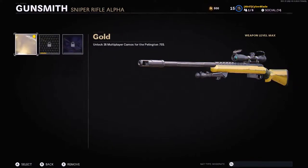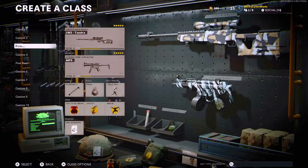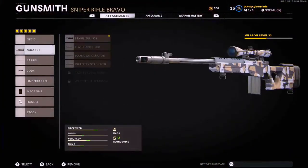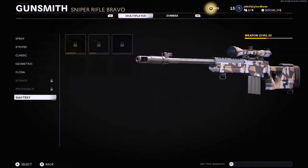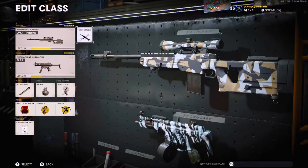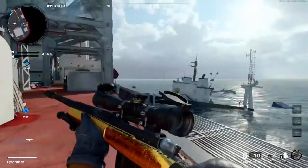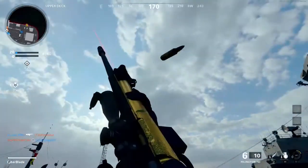So that's the only thing that doesn't look good to me. We're gonna be doing the LW3 Tundra — I've gotten it to level 33 already because I was playing earlier and leveled it up on double XP and double weapon XP. Let's hop into a game and I'll show you how the Pellington looks in-game. Here's the sniper rifle with gold — it looks crispy.